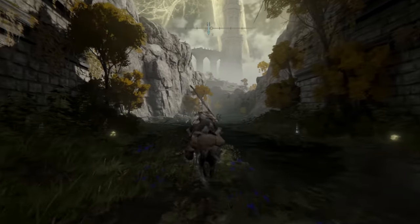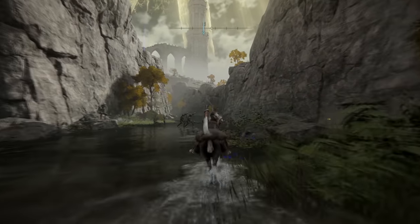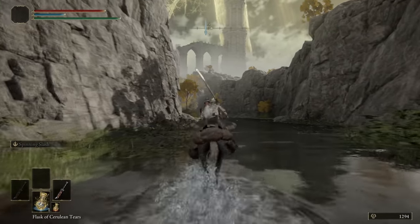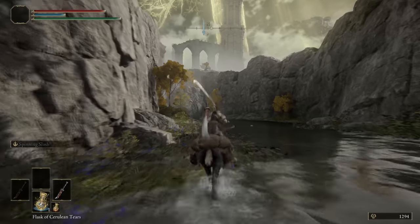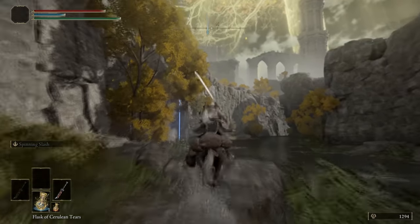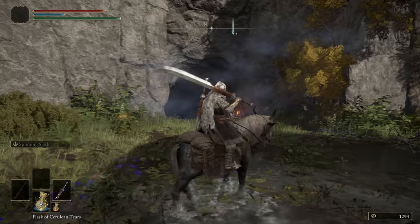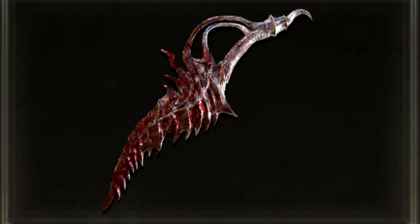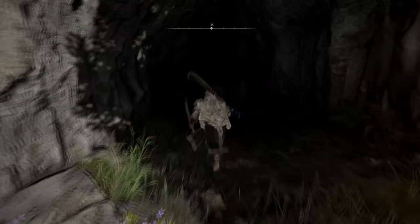Head underneath the bridge and just ignore all of the enemies underneath it — some will try to drop down on you, but as long as you're riding past them, you have nothing to fear. Head down the canyon all the way and you'll find a secret hidden cave on your left after the trees. Go ahead and get off your horse. Also, if you've never been here before, you'll get invaded by a phantom who will drop the Reduvia dagger — guide on that below. For now, we're going to enter into the cave.